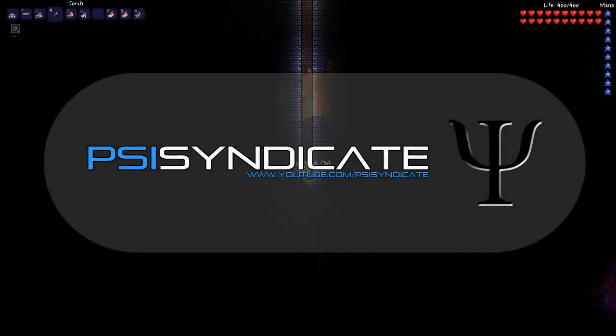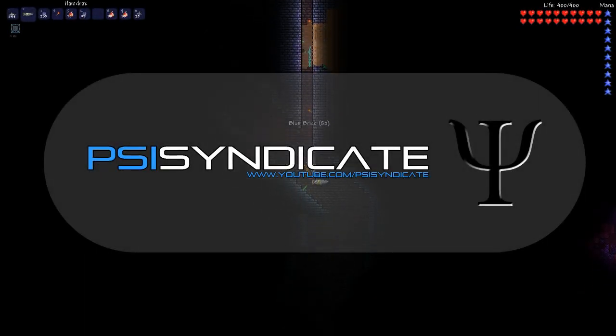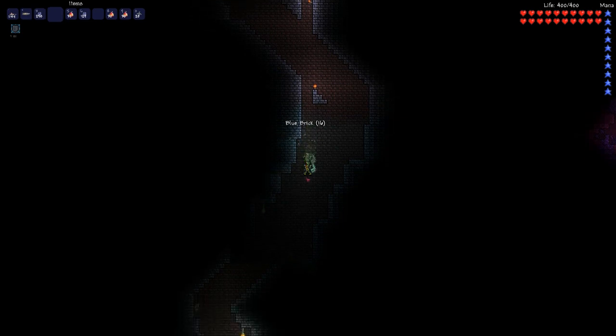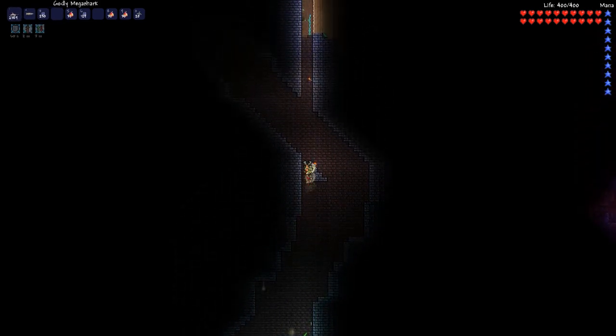Hello everyone, Louis here once again. Today I'm going to be doing an overview of the Dungeon Guardian Sword, which is found in the Reborn mod on Terraria. To acquire the sword, all you need to do is kill the Dungeon Guardian, which is found in the dungeon before you kill Skeletron.